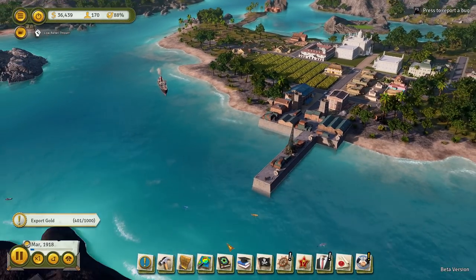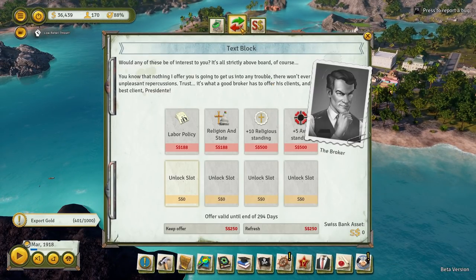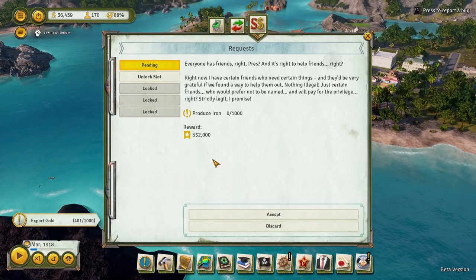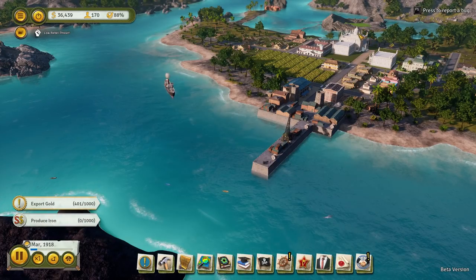Let's get this game going. Let's dive into our broker. Would any of these be of interest to you? It's all strictly above board, of course. He wants us to produce 1,000 iron for 2,000. That's money into our Swiss bank account. I think that would be a good idea, so let us do that. We want to produce some iron.